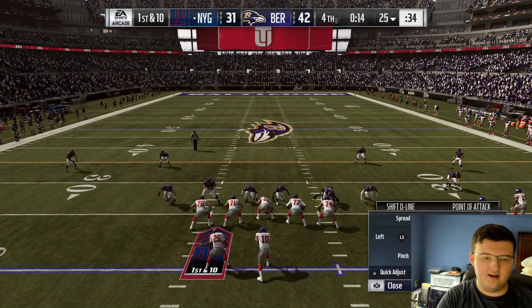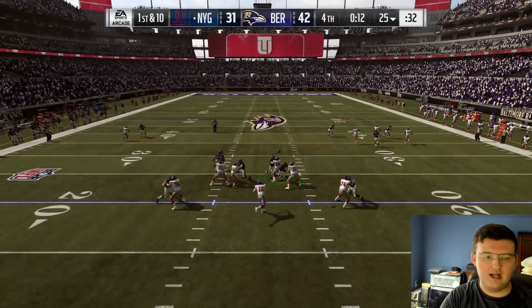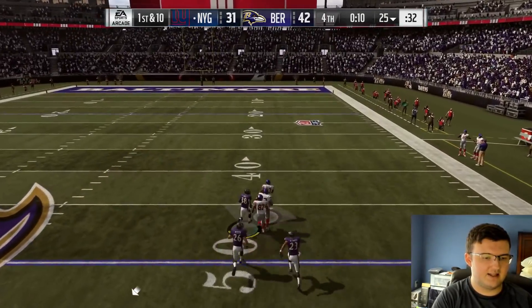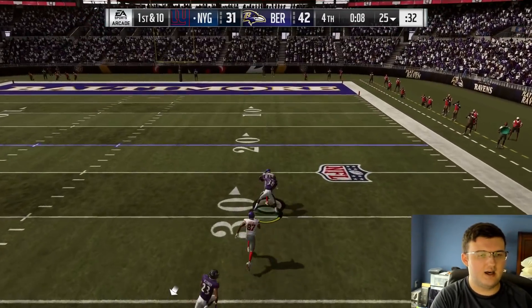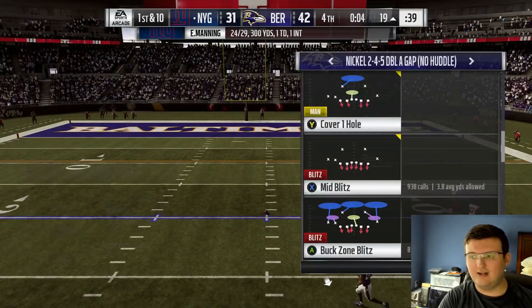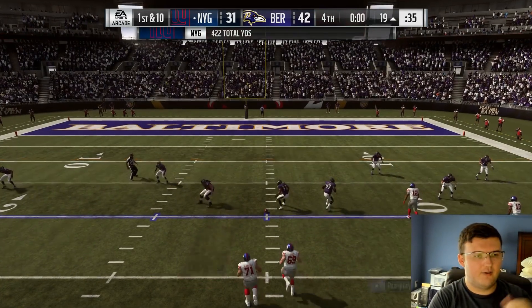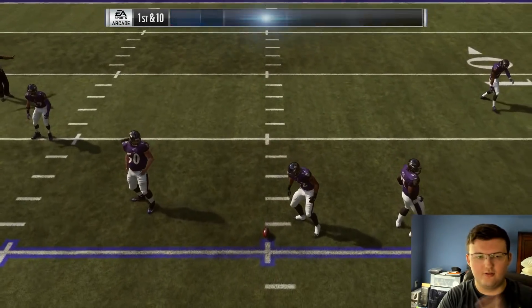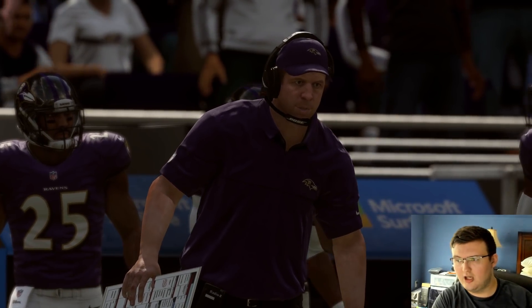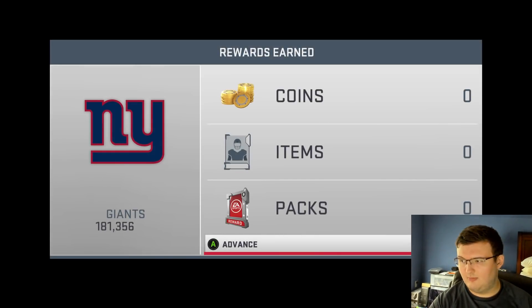You want Ryan Shazier to come in untouched over and over again. Here we go — third and 19, and Ryan Shazier doesn't get the sack but we did get a pick six, so very, very nice. You can user Ryan Shazier if you want to, but personally, if you don't want to user Shazier, do exactly what I showed you — user the right end and Shazier will come in untouched, no problem at all. If you enjoyed this video, please hit the like and subscribe button. See you guys in the next one, peace out.